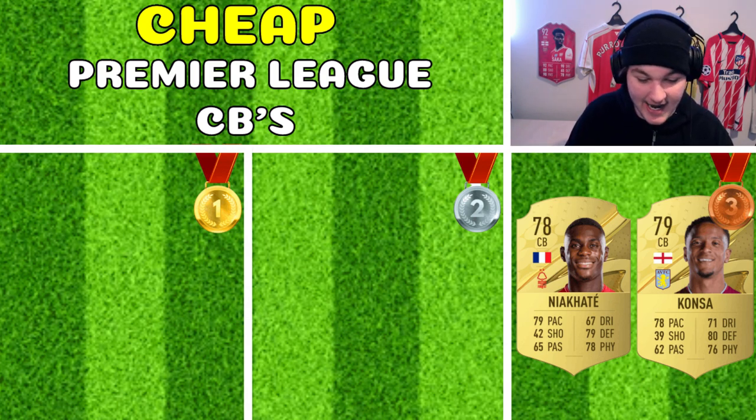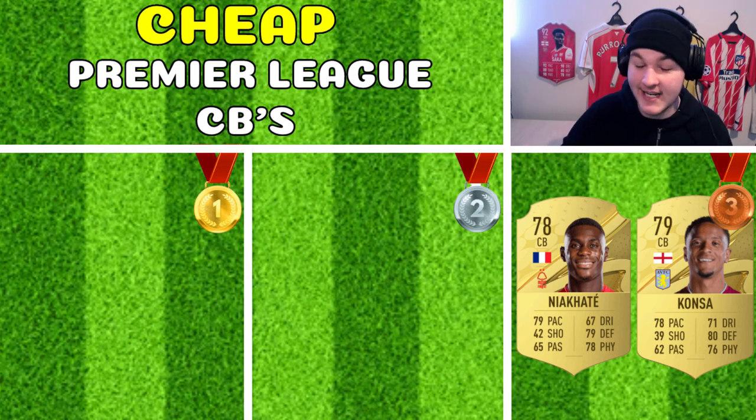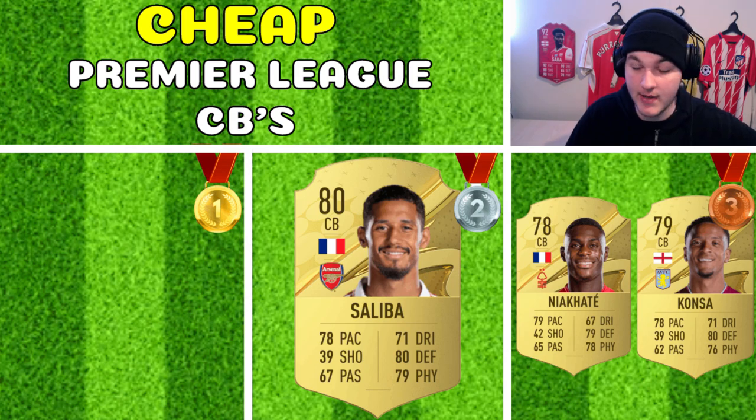Consa has better dribbling, Niakate has one more pace, and Consa has one more defending — it's very close between the two of them, so I had to put them both in one tier together, both taking home the bronze medal. Heading into second place, it's going to be none other than Gold Saliba.